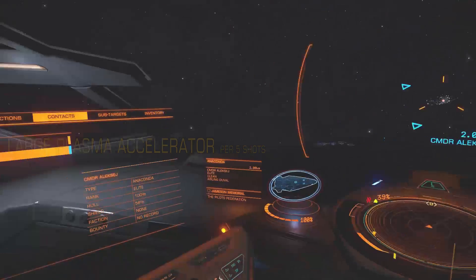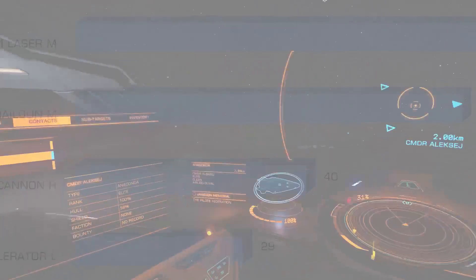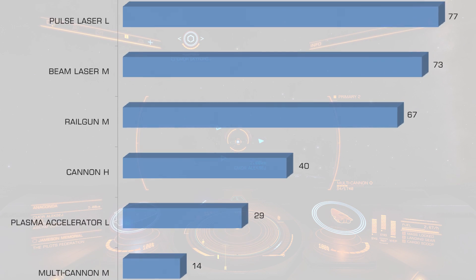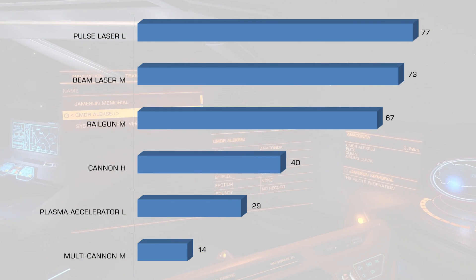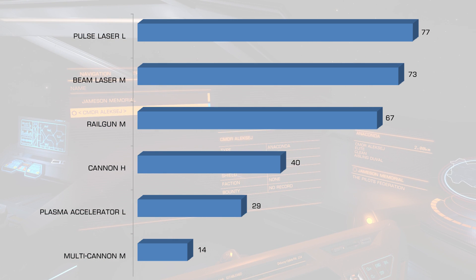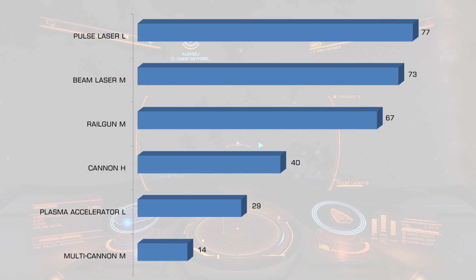Now let's look at all weapons and total damage loss from 2.5km compared to 500m. For pulse lasers you will lose 77%; beam laser 73% — basically making your weapon 4 times less effective. Railguns lose 67%, making them 3 times less effective. So railguns and lasers lose a lot. Huge cannon loses 40%. Plasma accelerator almost 30%, and multi-cannons only 14%. Multi-cannons seem like a very reasonable weapon to use whether close range or at distance — same as plasma, if you can hit it from 2km.